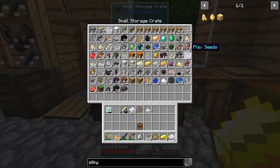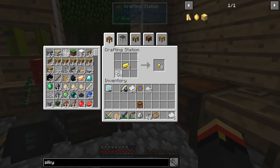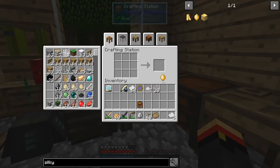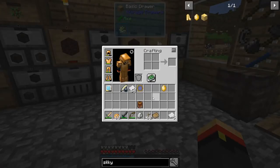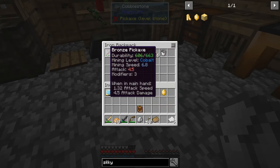I need four gold and a bunch of string, but I'm running low on string — I took down the flax farm, might need to bring it back. To make the silky jewel, it's string around an emerald. There is a better use of our single emerald, but we'll use it for this. I'm going to need to make a separate pickaxe — I don't want my regular pickaxe to become this pickaxe.